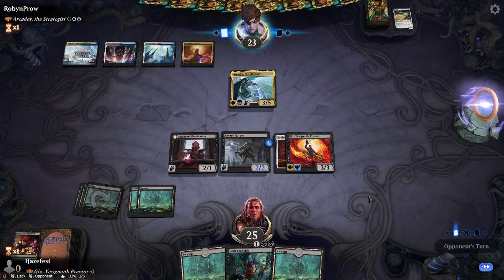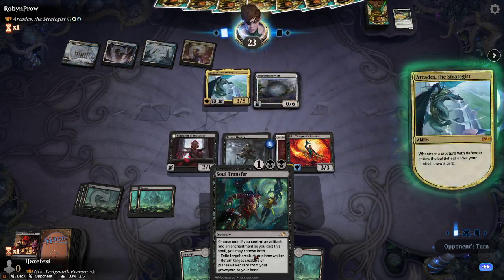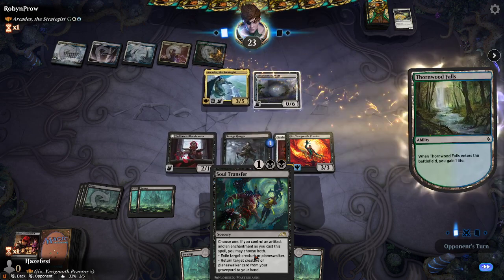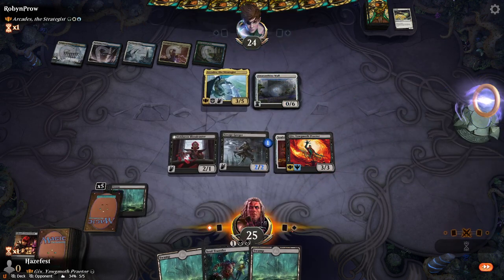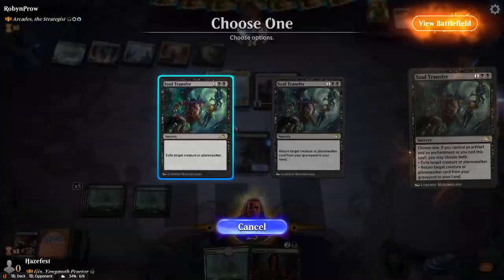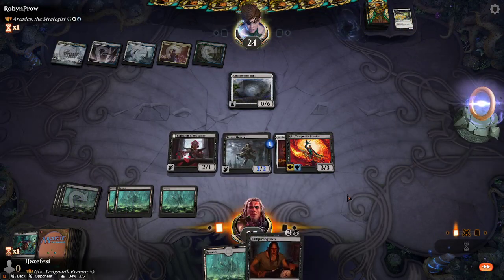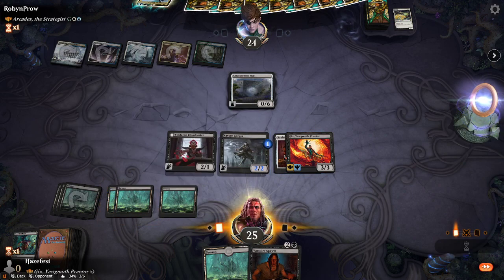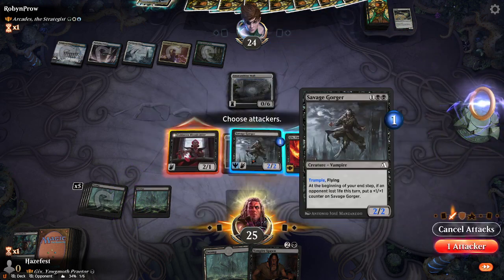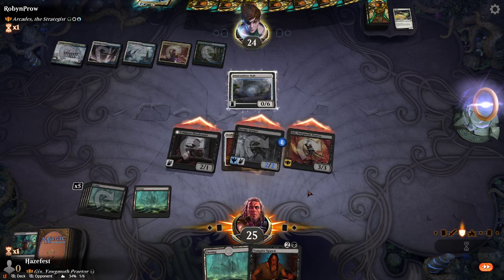If nothing happens next turn, I plan to probably exile his... he puts in a 0-6 wall. So here's what we're going to do — we're going to play a card, exile his commander. He no longer has a 6-6 wall, he has a 0-6 wall. Now that we understand how this mechanic works, we're going to put this onto this guy and attack with everyone. Surprise!